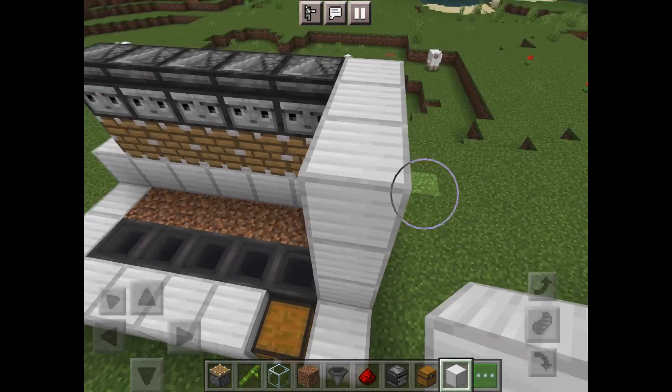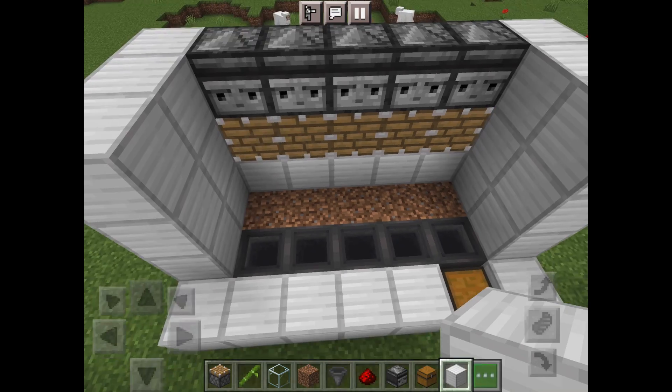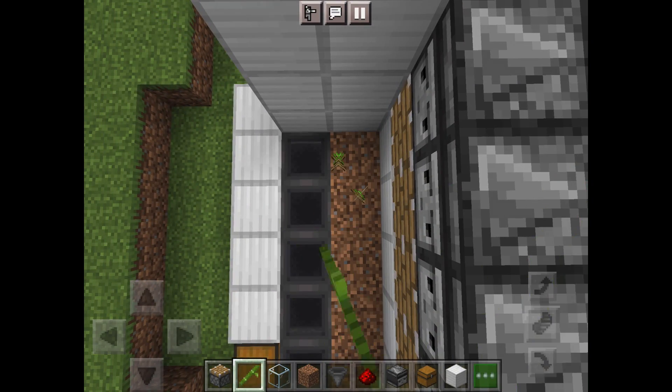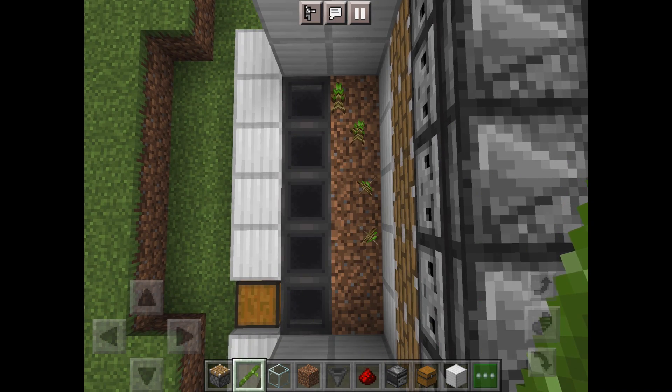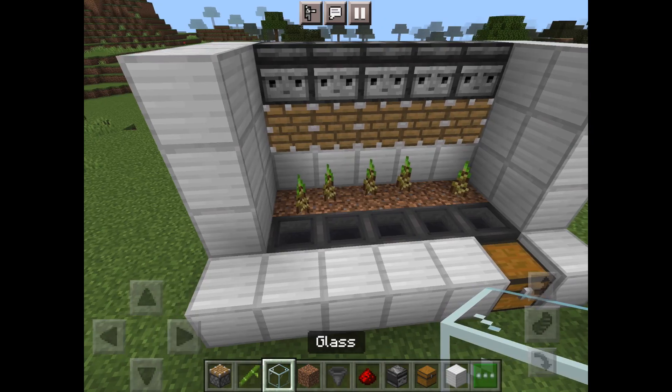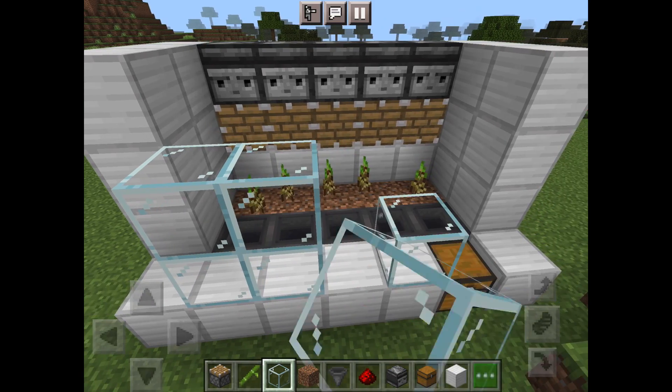Next, begin closing off the structure. Now place five bamboo on the dirt like this. Now finish off closing the farm with glass.